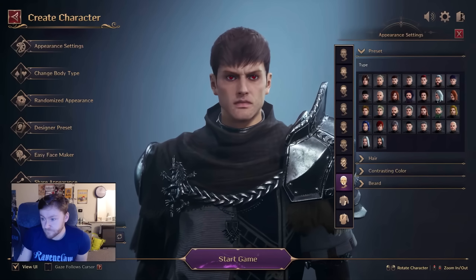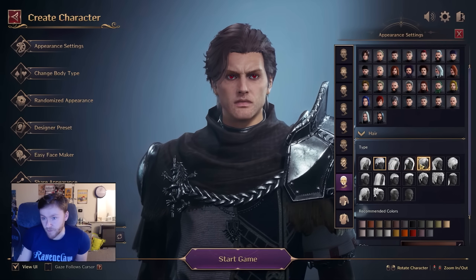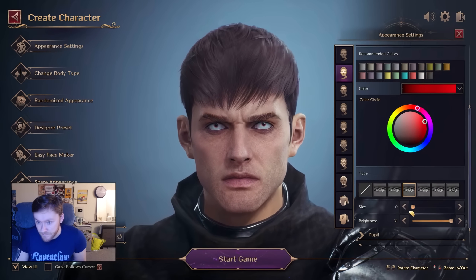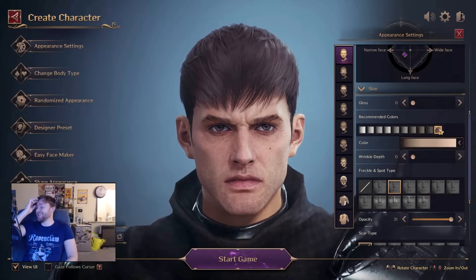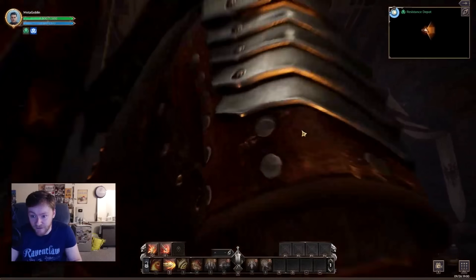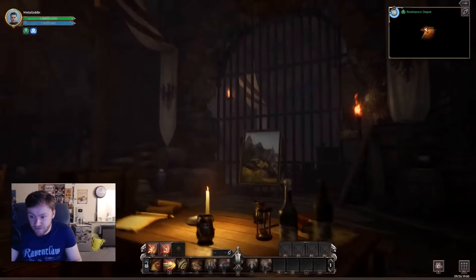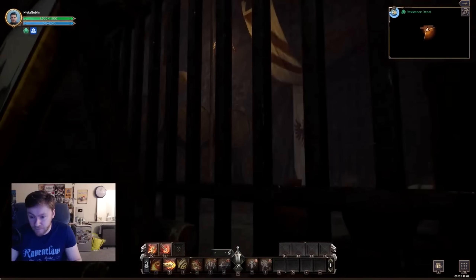The character creator is the first place where the visuals really shine — it's absurdly detailed. Want to change the size of your pupils? Go for it. Feel like you want the 'I've just dropped ecstasy or possessed by a demon' look? NCSoft have got you covered. There's even a recommended skin color section, which gave me a little chuckle. The interior design of this game is a chef's kiss — melted candles, intricate clutter. They've really done a good job making the world feel realistic.